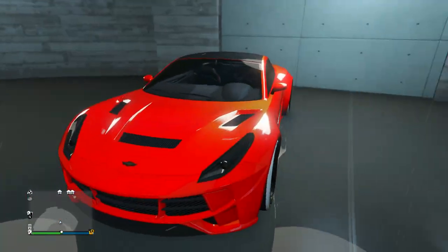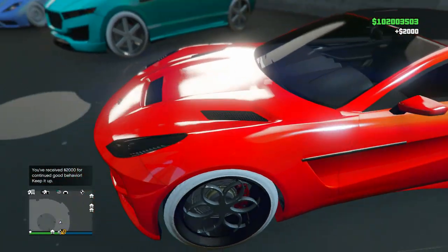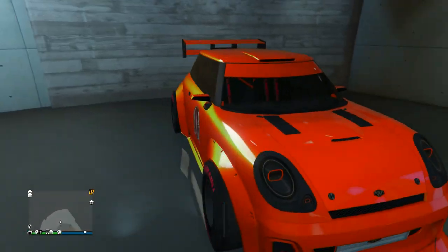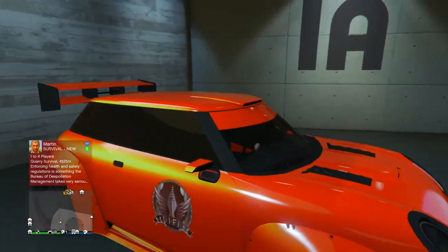Next up we got the 770 with this very neon red paint job with an orangeish pearlescent — so I think he's going for a lava paint job here. He's got the black wheels, not sure if that's selected or unselected. Pretty cool car though.